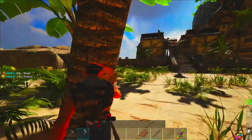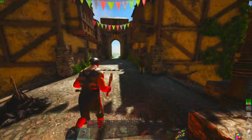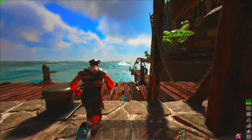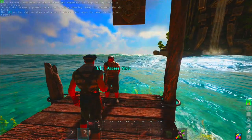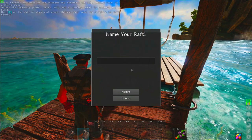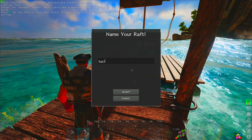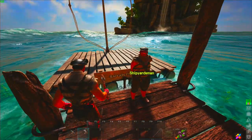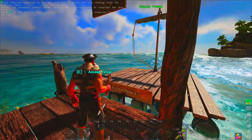Hey everybody, welcome back to another episode of Game Blitz. In this video on Atlas, I'm going to go over one of the most basic things for those of you new to this platform or game series who've never played Ark. The first thing to do when you start the game is buy a ship or raft from the merchant in your free port. You spawn in the map, find this guy at the end of the dock — every free port, no matter which region you spawn in, has him there.